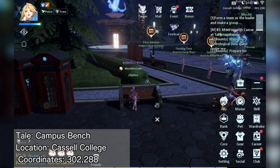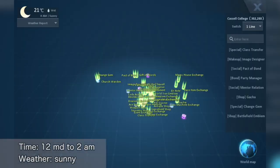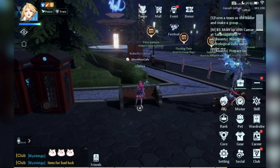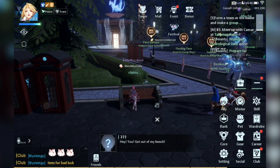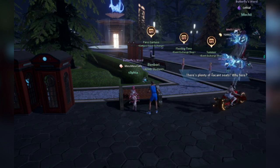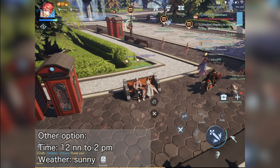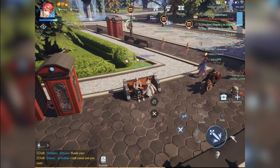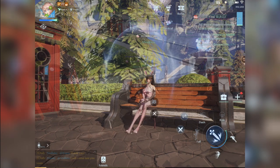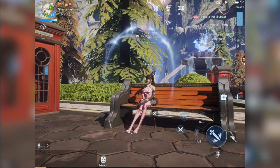Next is a really tricky one. Go to this specific bench and wait for an athlete to come and start a dialogue with you. The time should be at 12 midnight to 2 AM on a sunny weather — you can check the time and weather in your map. When he asks you to leave, choose the option 'There's plenty of vacant seats.' Others say it's also possible at 12 noon to 2 o'clock on a sunny afternoon. This one took a while and many attempts; it's random and requires patience.